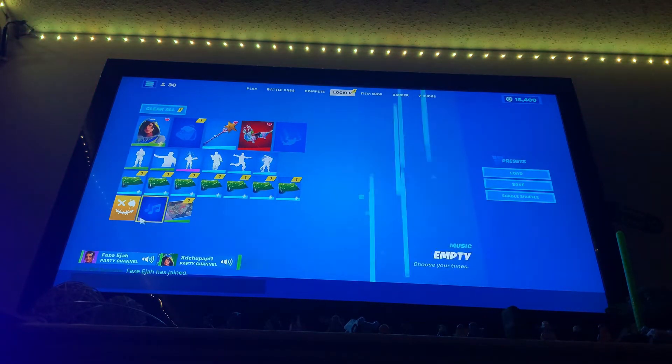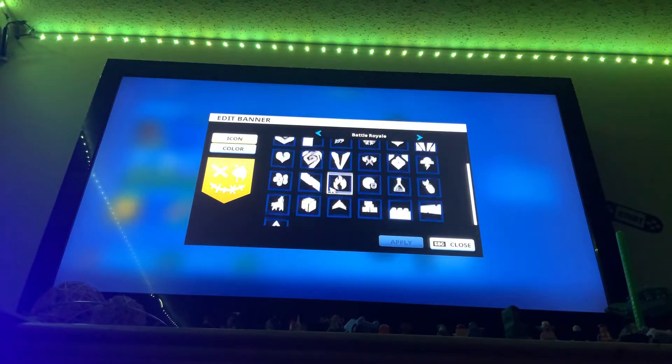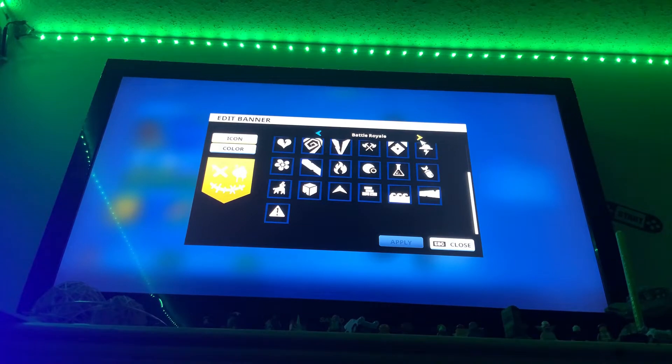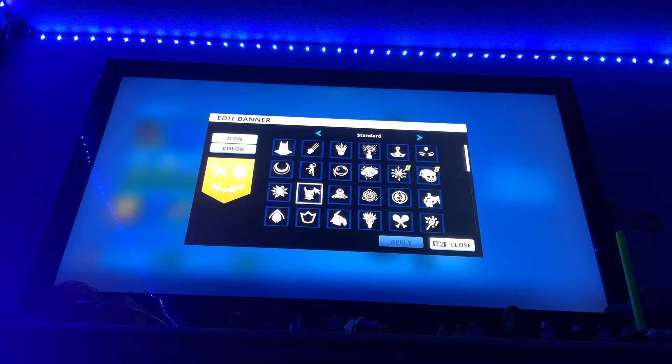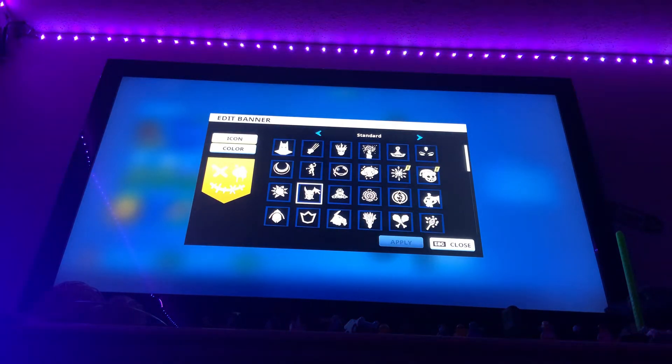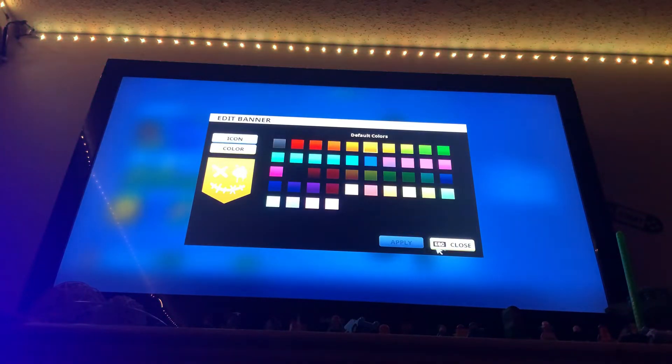Then we move on to banners. You can go battle royale or standard — standard which is like the battle pass free unlock one — and then you can also pick a color.